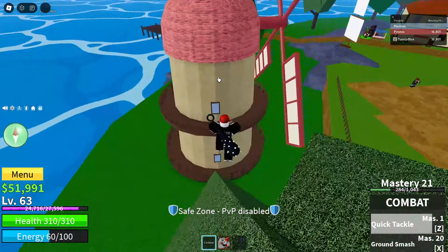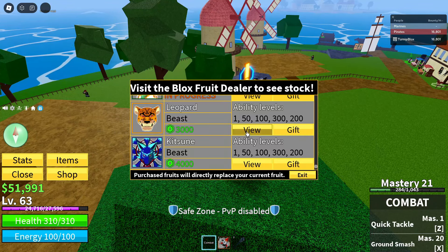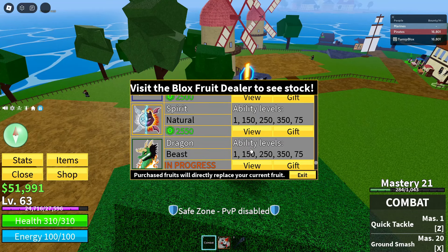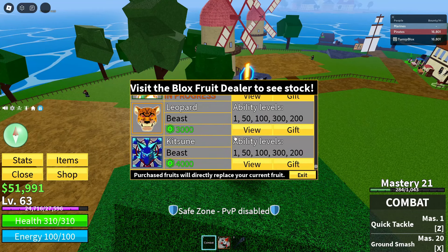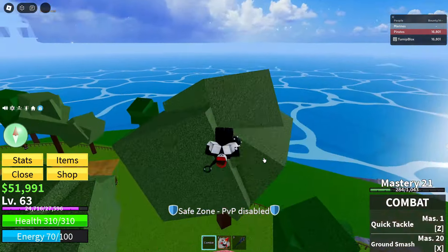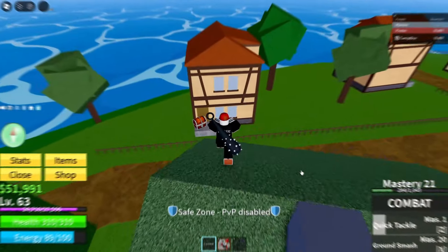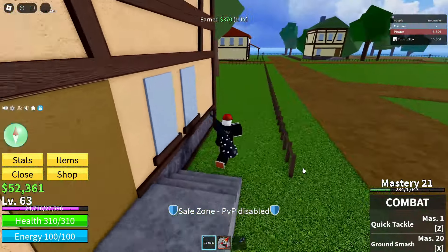The developers have actually done a surprise code — that's what they called it. They posted a code on the Discord server and released a free fruit code, and it's a mythical fruit too, which is kind of crazy. If you're a seasoned Blox Fruits player, you know that mythics are pretty overpowered and expensive — Kitsune is 4,000 Robux, and every 100 Robux is equal to about a dollar, so that's like 25 to 40 dollars. Out of nowhere they just released a crazy code.